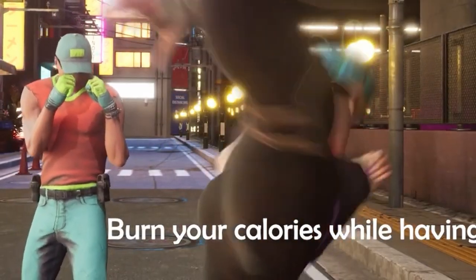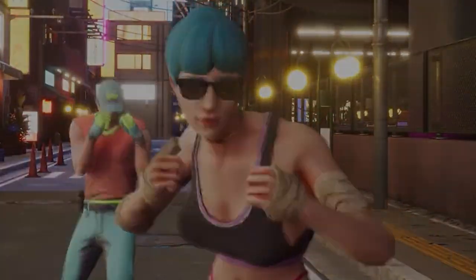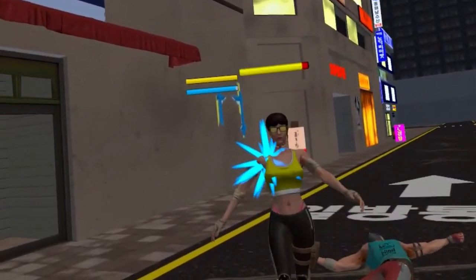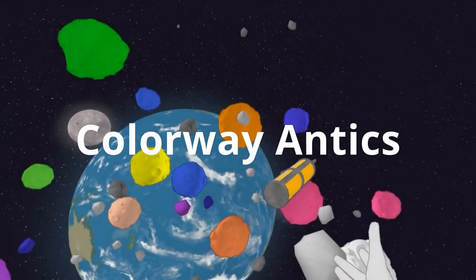Next up is Cardio Combat Fighting, an action-packed fighting game set in a controlled society during a zombie virus outbreak. You possess telekinesis and superpowers and are the world's only hope, using your powers to defeat zombies and save the world. The game also promotes fitness, allowing you to burn calories while leveling up your character and challenging higher levels.